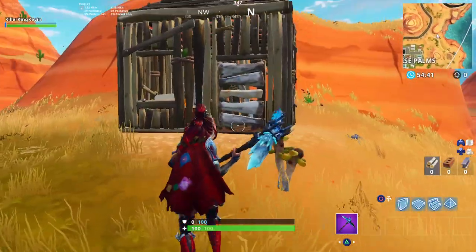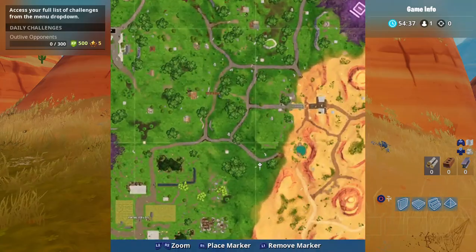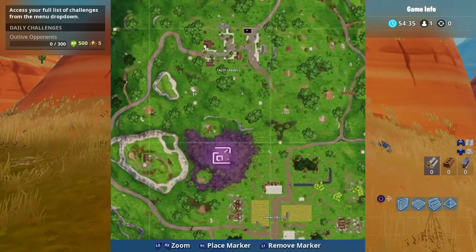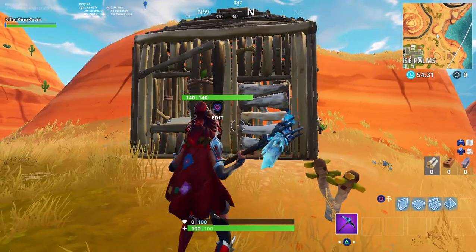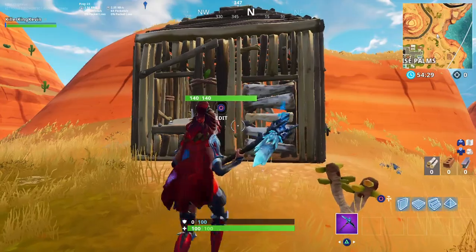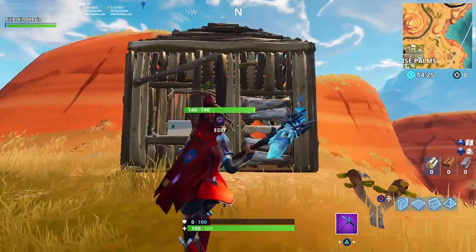There's also a shed at Fatal Fields that they kind of broke and now they're fixing it. I don't know why they're fixing such a minor detail, but they're adding these minor details probably because they're leading up to an easter egg.